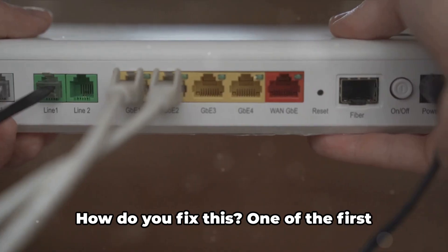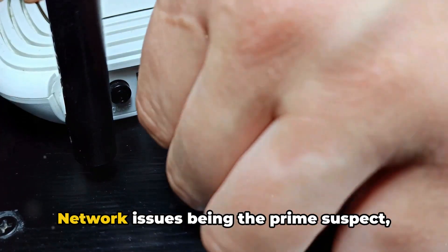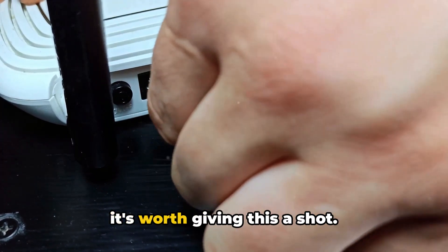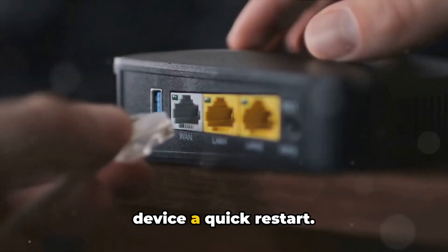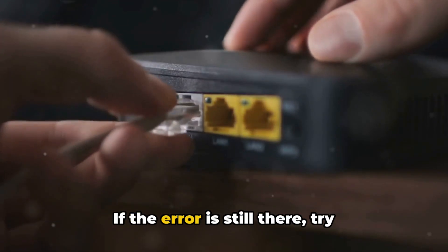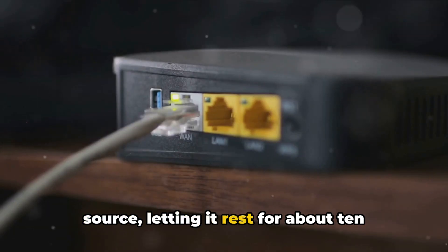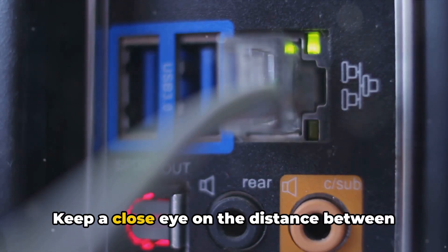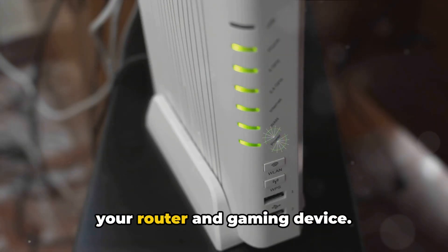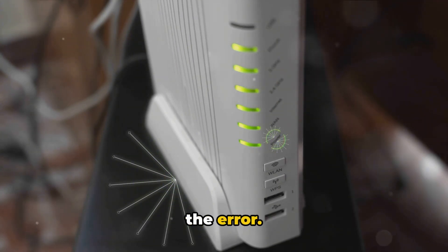Now, let's get down to business. How do you fix this? One of the first things you can do is troubleshoot your router. Network issues being the prime suspect, it's worth giving this a shot. Start by giving your router and gaming device a quick restart. If the error is still there, try unplugging your router from the power source, letting it rest for about 10 minutes, and then firing it up again. Keep a close eye on the distance between your router and gaming device — if they're too far apart, consider bringing them closer and check again for the error.